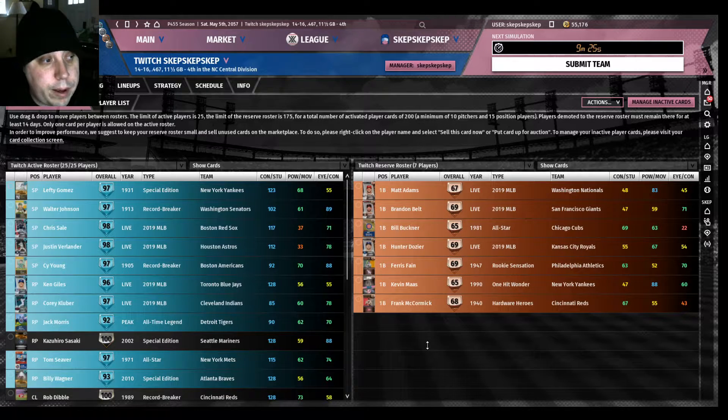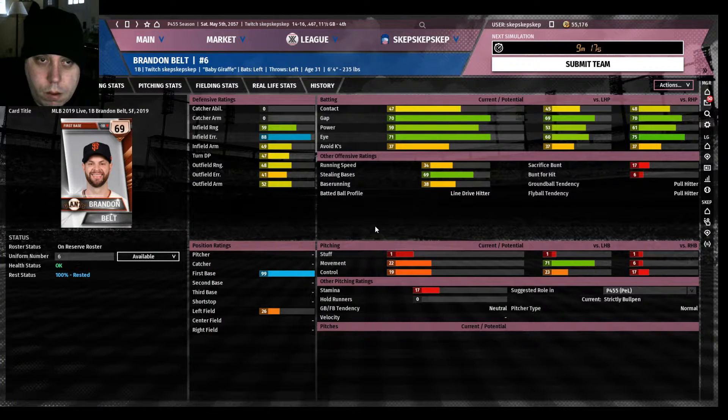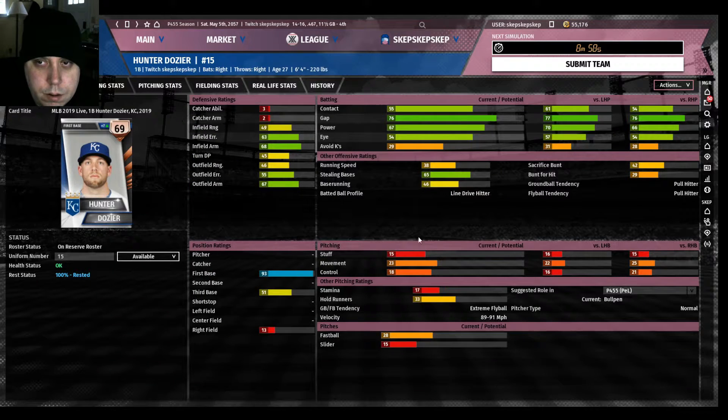Now we're going to talk about first base. First, we'll look at defenders. Brandon Belt has great infield air and a decent bat. We've also got Hunter Dozier — his infield ratings aren't so high, but he's got some power.